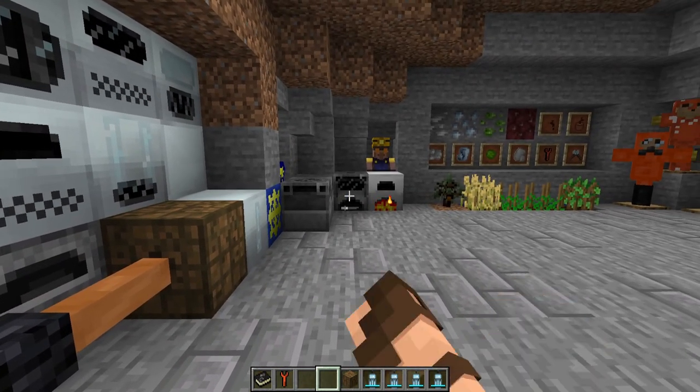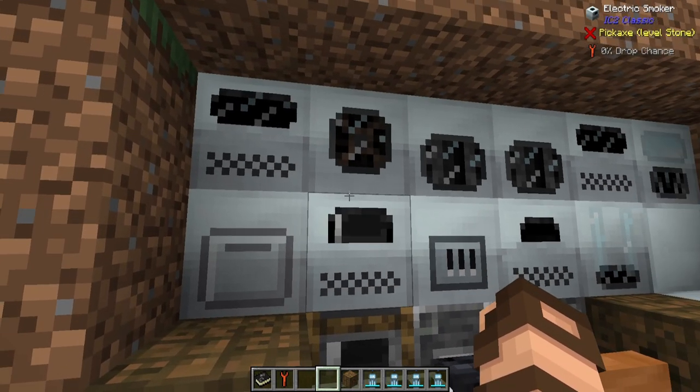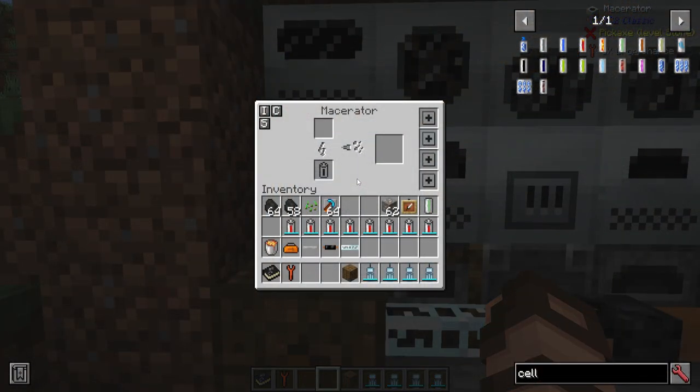A lot of the starter stuff, beyond the hard fuel like coal for those four machines, you can start using things that generate or use electricity. We've got a macerator here — if you put a battery in there and power it up, you can watch it slowly start chunking through stuff using power instead of coal. A little bit cleaner, but it might prove a little bit expensive. It does have options for upgrades, which can be incredibly useful.